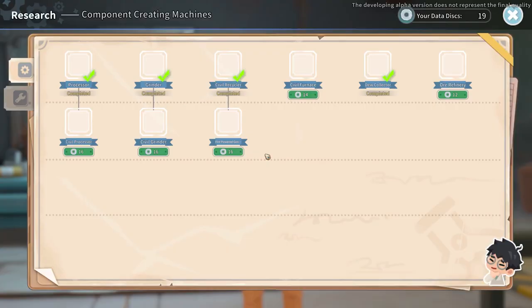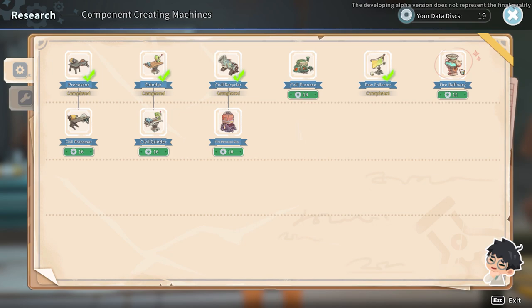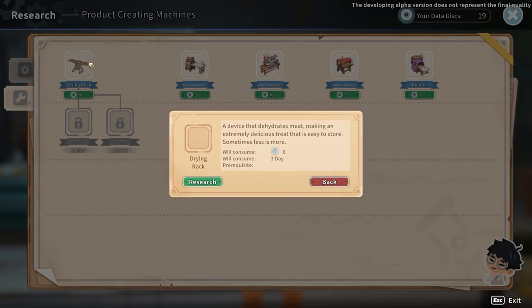You can pick and choose what gets researched when with the data disks. I'd suggest saving up eight of the data disks to get the dew collector early on, as water is a very precious resource in this game.